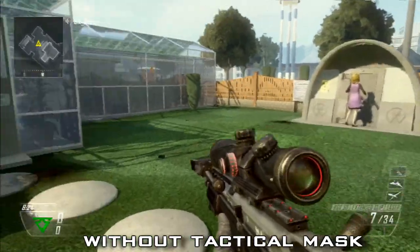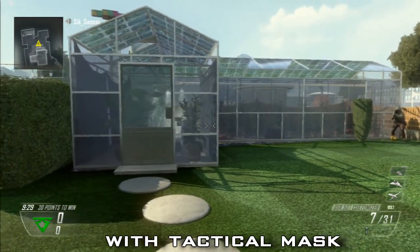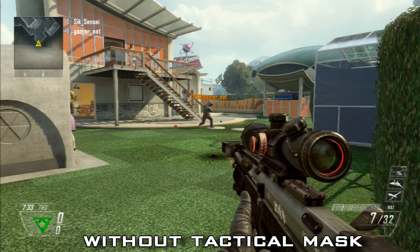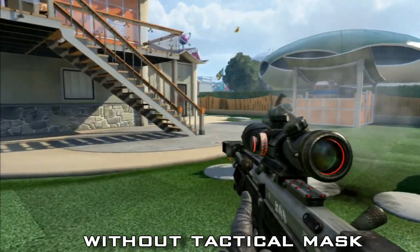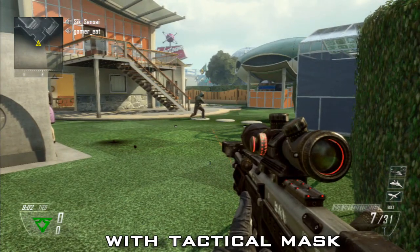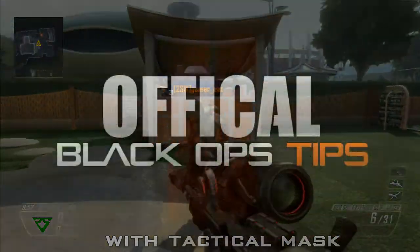That's kind of a long way. Now we're gonna see it with tactical mask on — right away, almost no effect whatsoever. Now we're gonna look at it from my point of view. Without tactical mask it still has a pretty bad effect on you. With tack mask, I almost don't even notice that the stun went off and I'm able to pop a shot off right away.